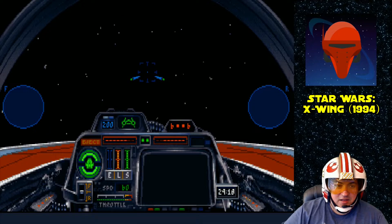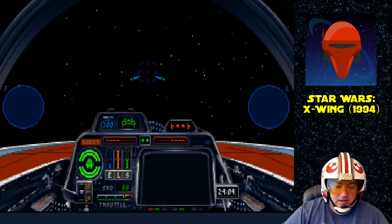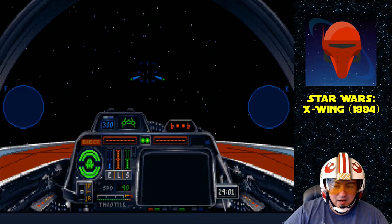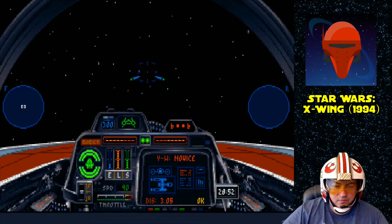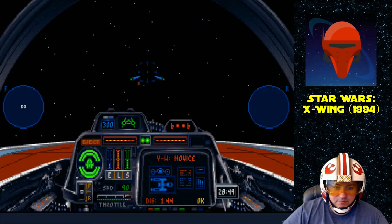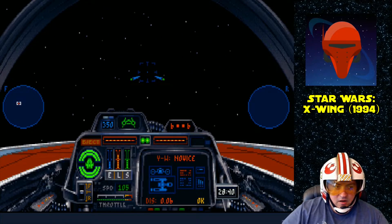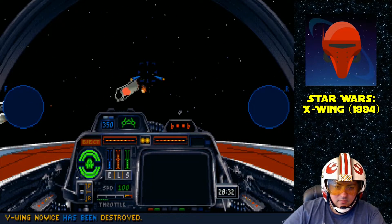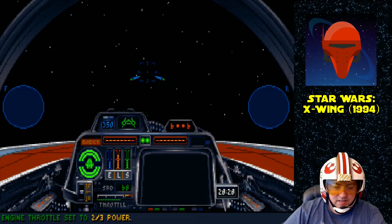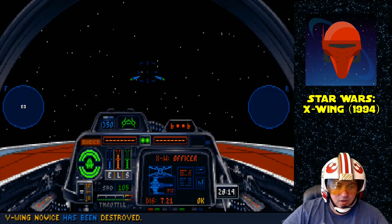Alright, so here's our first target: an X-Wing named Novice, so he must be pretty weak. We're going to start charging all of our stuff because we want to be at full health. If I remember correctly from playing this as a kid, the reinforcements come in on timers, so the longer we take to destroy each ship, the more likely we're going to be fighting multiple enemies at a time. We took that X-Wing out pretty quickly, so our goal is to take these guys out as fast as possible so we're only fighting them one-on-one.